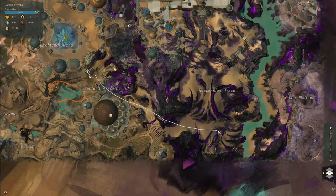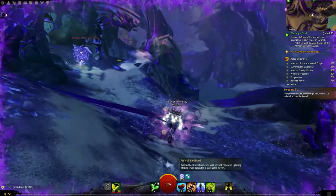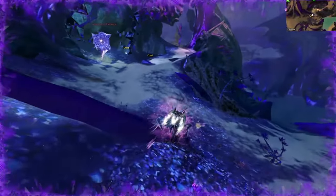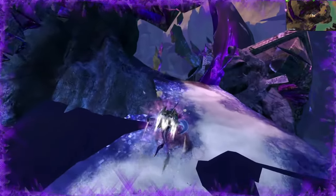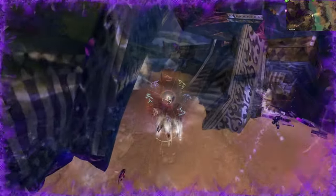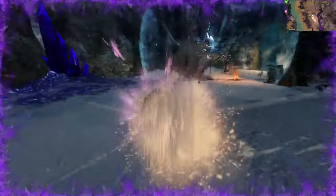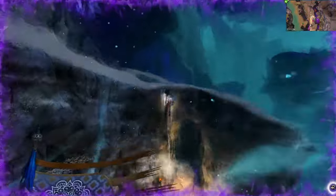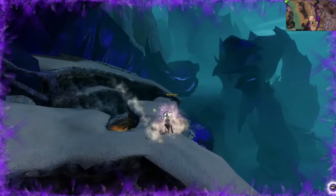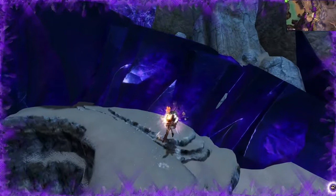Take those items to Beastmaster Xal in the north of Domain of Vabbi. He'll send you to see Kandake in Yahnur Plateau in the southeastern part of the map. Reaching this area is quite tricky and will require a Skimmer, since this mount lets you avoid the lightning damage caused by the Fury of the Brand. You may also need a Jackal to teleport via sand portals or a Springer to jump up onto the plateau. After talking to Kandake, continue upward until you reach the Sunspear Sanctuary, then interact with the remains of the last Pyre Marshall to unlock the Open Skies collections.